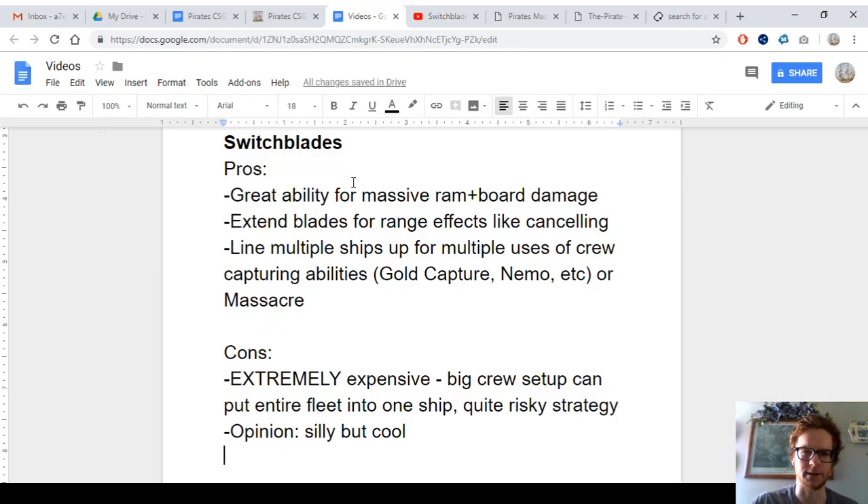So that gets into the third pro: you can line up multiple ships for multiple uses of devastating abilities. For example, Bonnie Peele and Blackbeard and others have the gold capture ability.